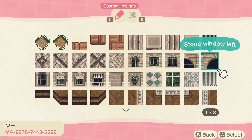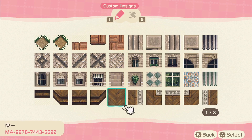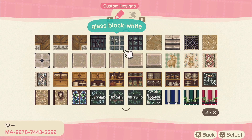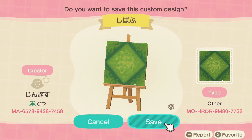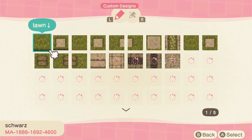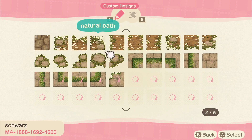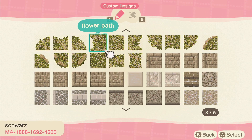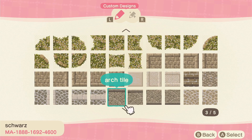I wanted to share my process of picking some custom designs for this island. A lot of these from this particular creator I used on Amberino, and then I wanted to find a certain sort of different grass type to put in some of the areas of the hedge mazes. I found one creator that I was thinking about using some cobblestone from. They had a lot of options including a beautiful flower path I wanted to share, so hopefully this will give you some ideas if you're doing a spring elegant core vibe.